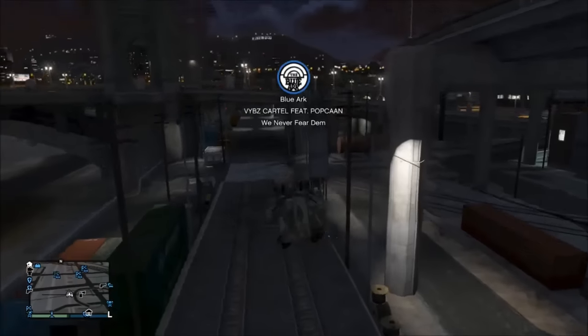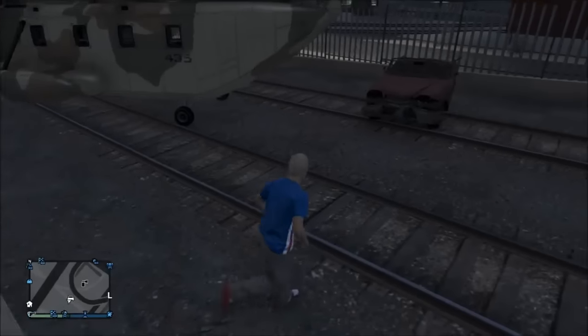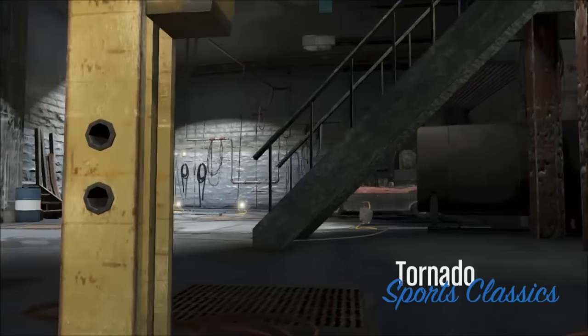So once you've brought the mariachi car back to the city, you can just drop it down and land your helicopter, and you can drive this car into your garage and keep it or bring it to Los Santos Customs. There aren't many customizations you can do to this car besides bombs, but this car already has a custom touch to it.